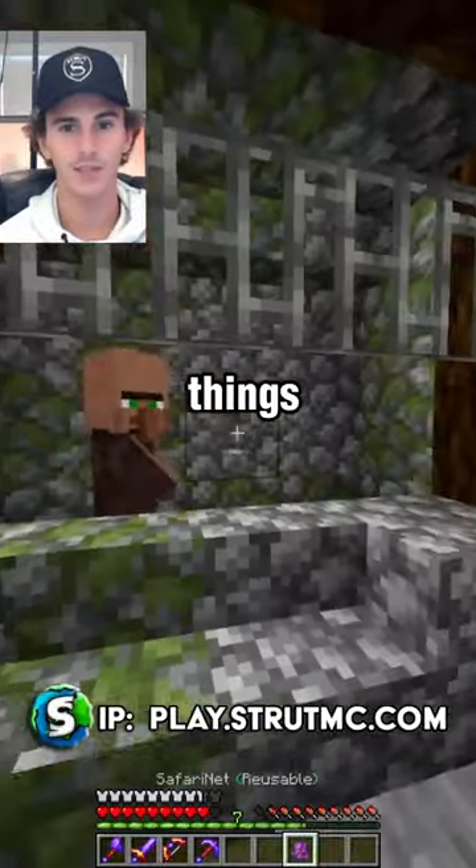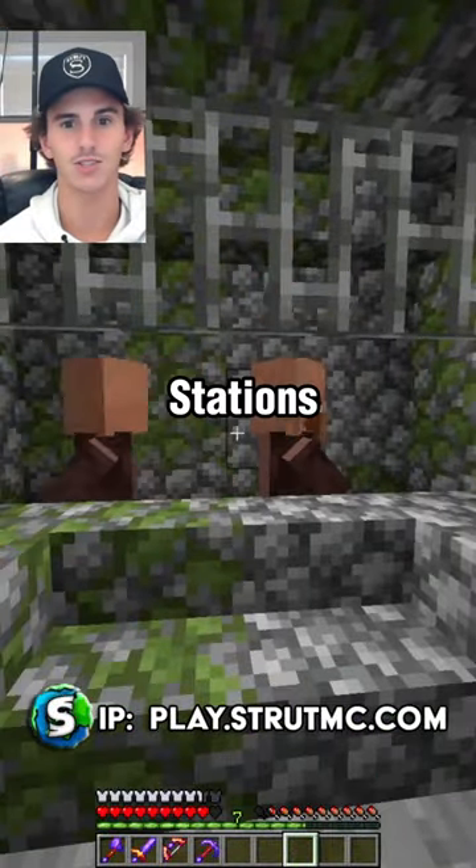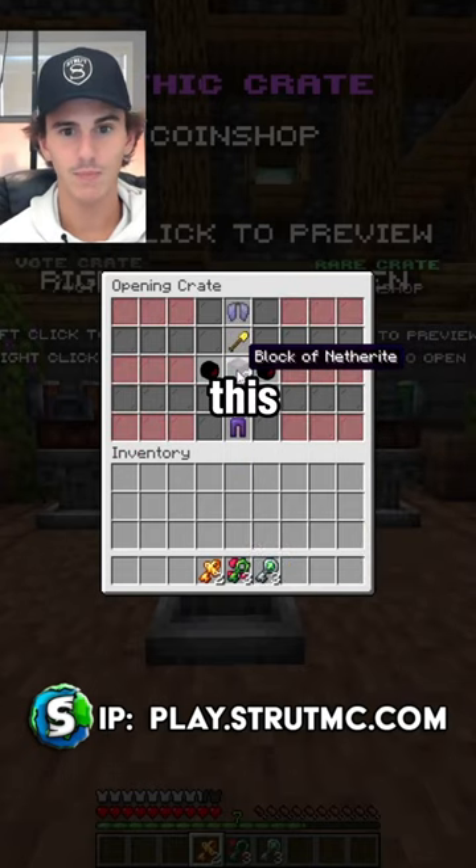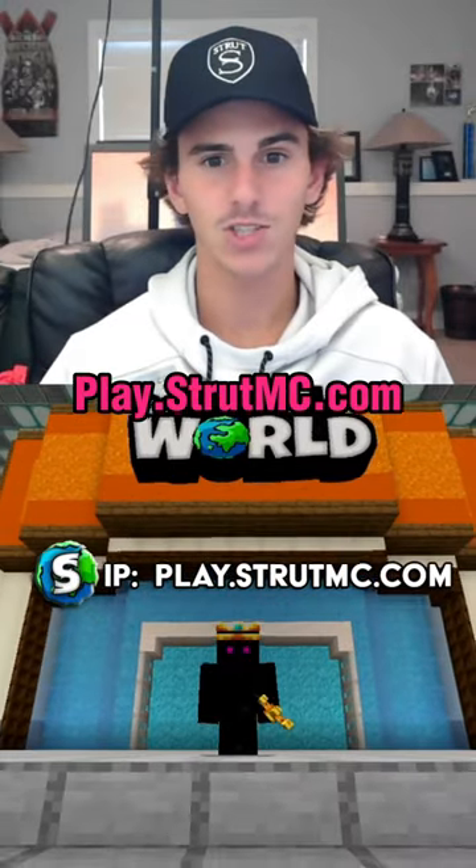This is super helpful for doing things like setting up villager trading stations. If you want a chance at getting a safari net, all you have to do is get a mythic crate key on this Minecraft server. The IP is play.strutmc.com.